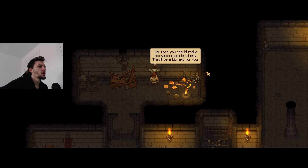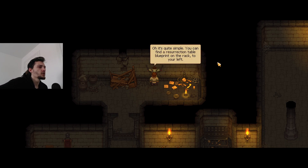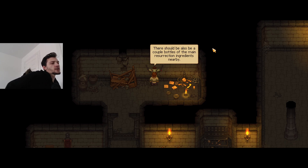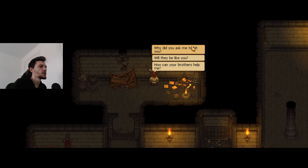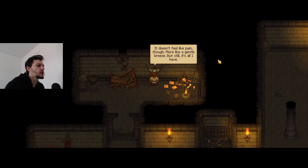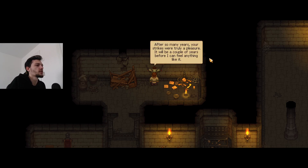He says science plus a little bit of magic made him - the old master made a lot of them. He asks if his brothers still work at the graveyard. I say I'm the new graveyard keeper - he says I should make him some more brothers. To make new undead, I can find a resurrection table blueprint on the rack to the left, plus a couple bottles of the resurrection ingredient. More can be made at the alchemy desk. The recipe needs blood and some kind of powder.